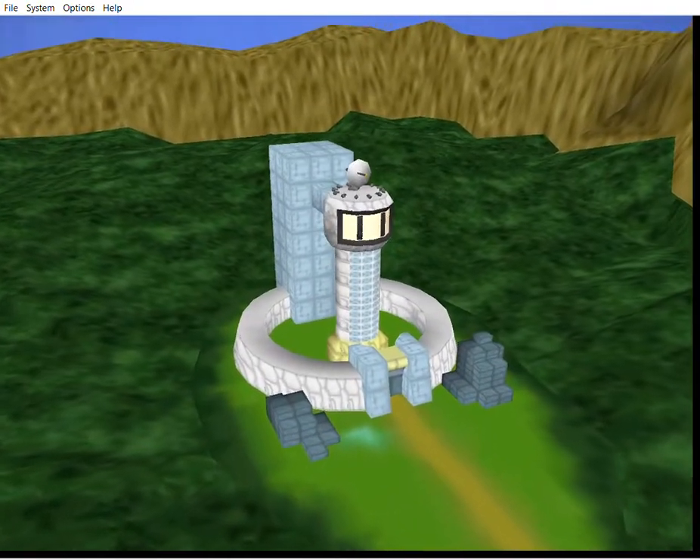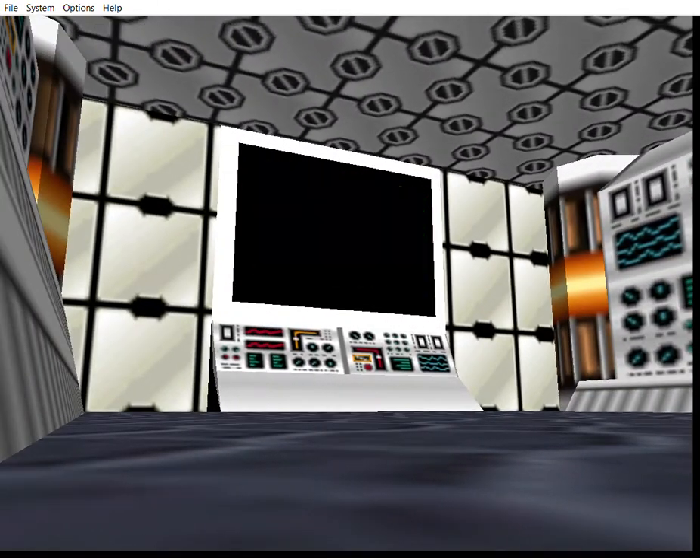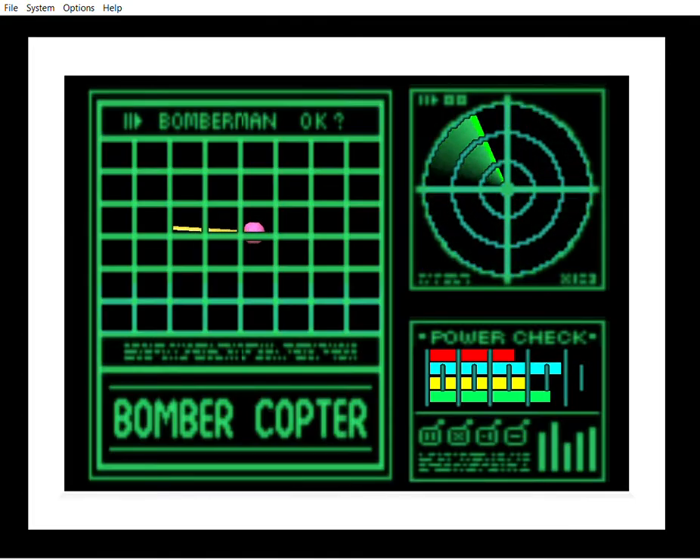Let's go into Killergate. But first, another one of these little scenes. This time we're going to use the Bombercopter.